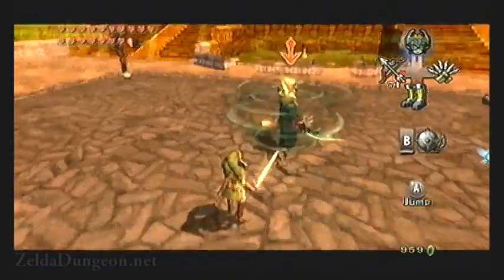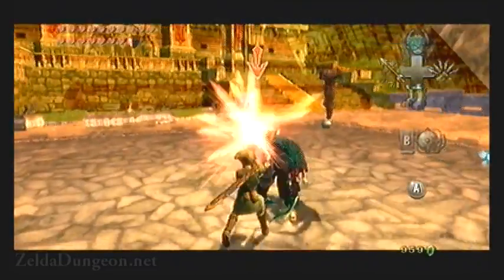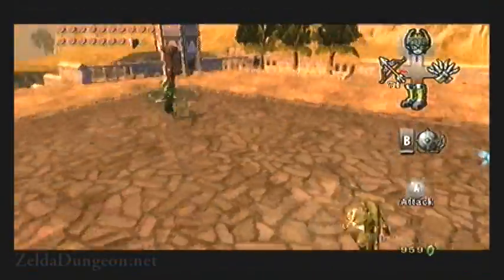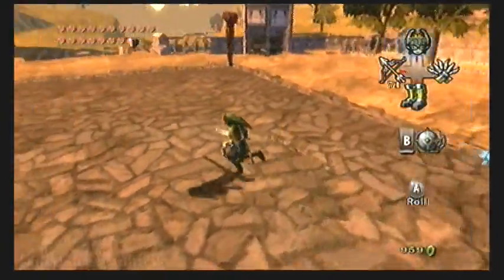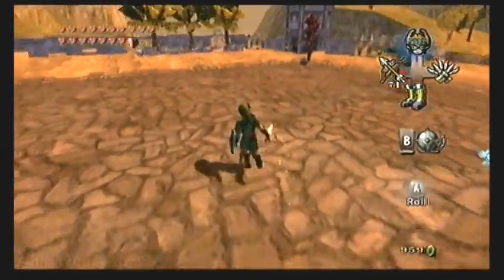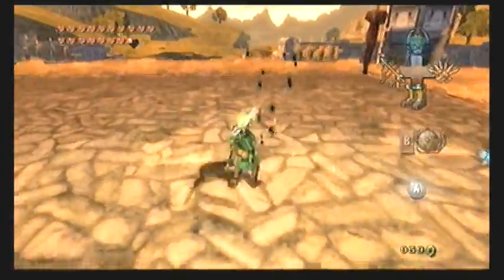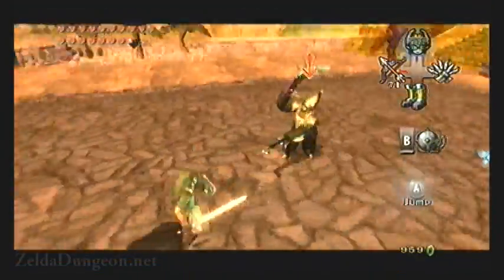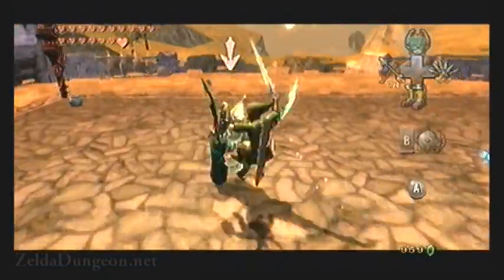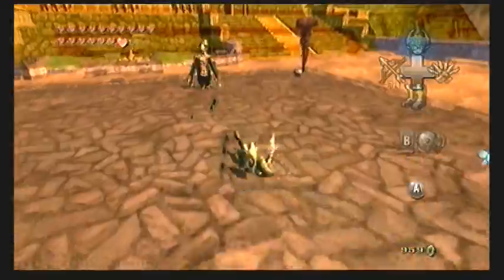As he gets more hurt, Zant will become more frantic, teleporting around more often and moving even faster. The trick to beating him is to anticipate his next location. He often appears on the opposite side of you — so if you're in the northwest corner, he'll appear in the southeast corner. He also tries to appear behind you, so if you're near the middle, that's where he'll show up. Purposefully face away from him, then turn back in order to hurt him. Roll out of the way, anticipate his next location, and then attack.